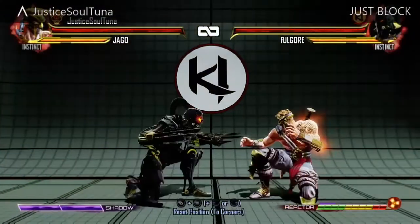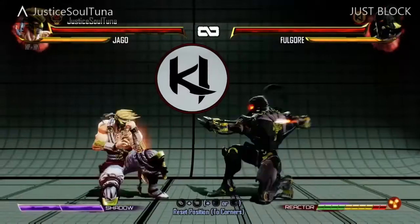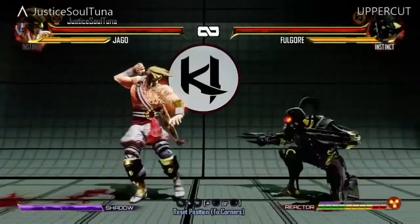Here are your options. Most of the time, you can just block. This is probably the best way of dealing with it, and you're going to feel really proud when you do it, but just blocking it isn't the best answer. They're going to be right next to you when they land, but here are different ways of dealing with it.